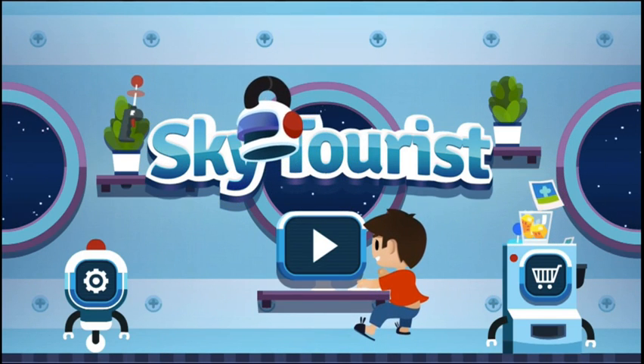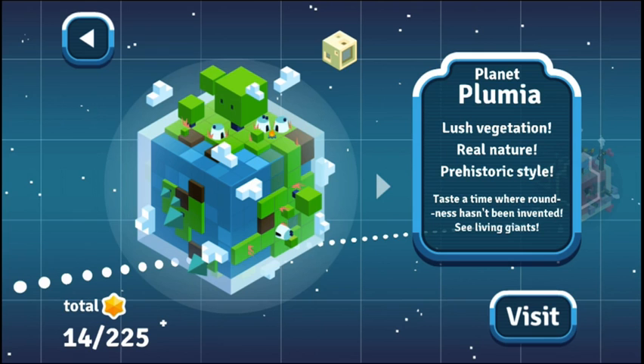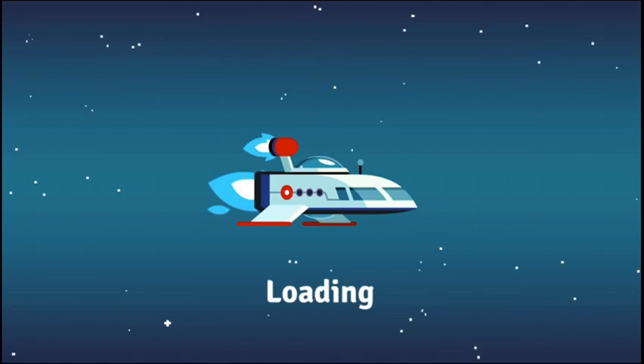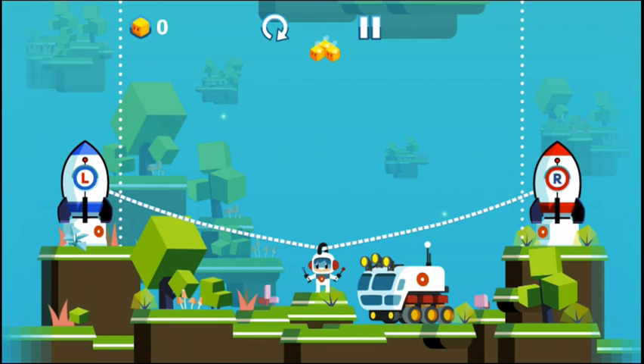Hello everyone. Apple on Apps here once again. Thank you for joining us as we check out Sky Tourist in action. We'll dive right in. This is level 6 in the first opening world, and we'll show you how this puzzle platformer game with a unique mechanic plays in action.